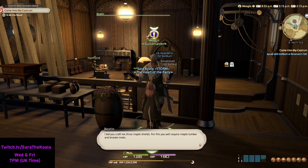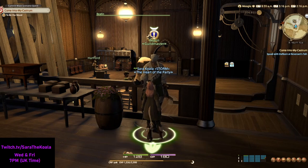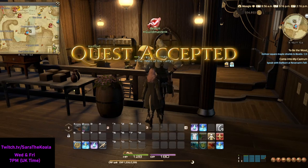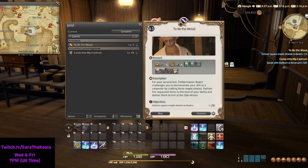The nice thing about this particular quest is you don't actually need to leave this guild in order to complete it. Once you've spoken to Beatin, accept the quest. Once accepted, the journal will pop up and reiterate exactly what I've just said — you need to create 3 Maple Shields and then deliver them to Beatin.